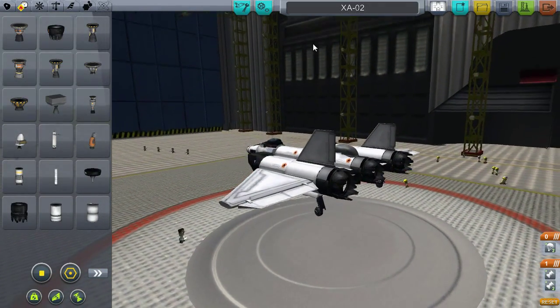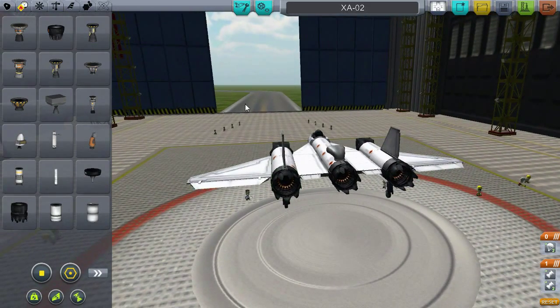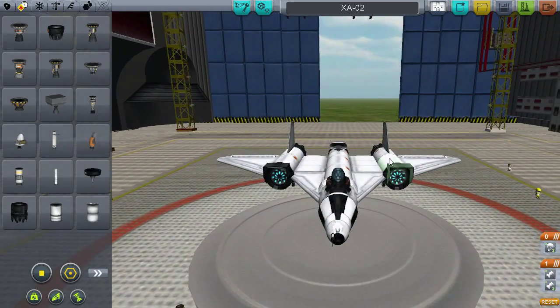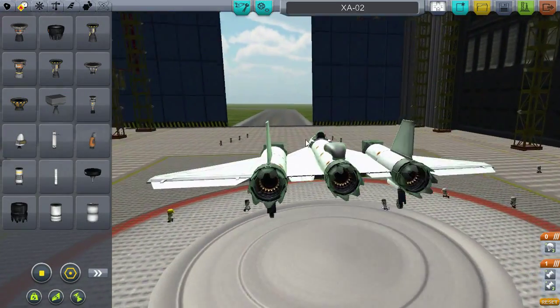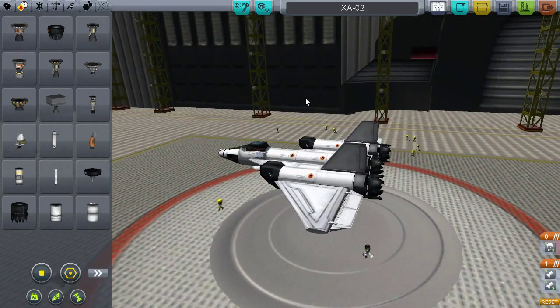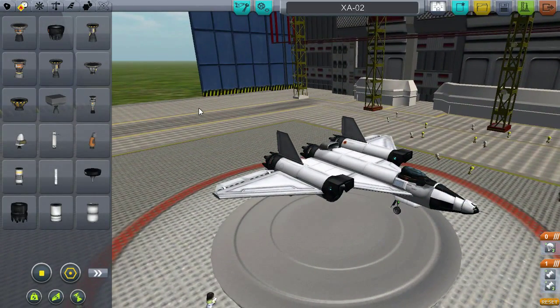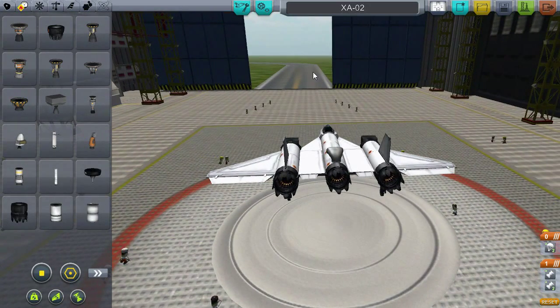Thanks to some of the suggestions from people in the comments and also on the Reddit post for the video, I put these fins straight up — I'm suddenly forgetting the term for what that's called — but those tail fins are now vertical rather than the angled style they were on the XA-01. I'm quite happy with this design. I did do a short flight earlier, just basically taking off to see if it could take off, because probably about half the planes I've designed so far in this hangar don't take off. But I haven't flown it properly yet. So let's take this baby out and see if this design, along with what I learned from flying in the last episode, has actually paid off.